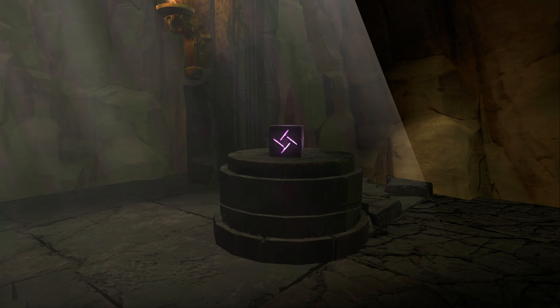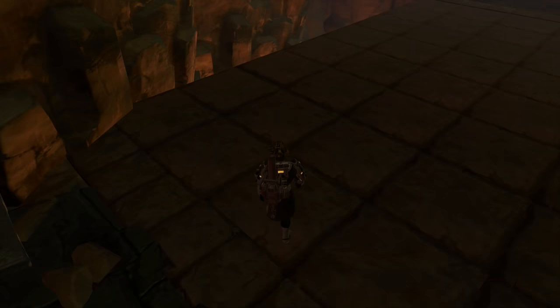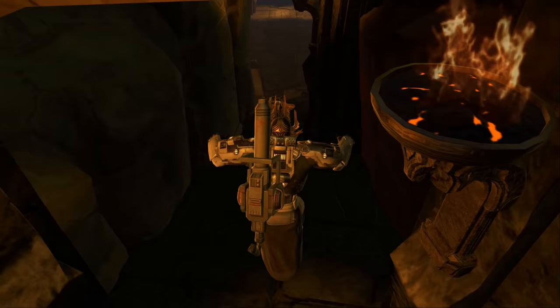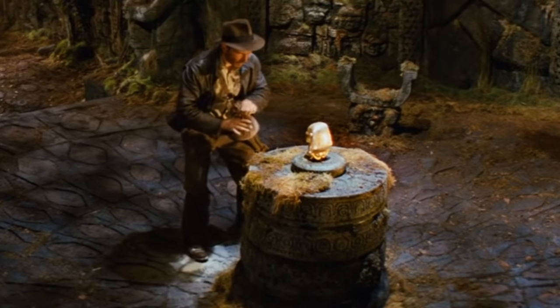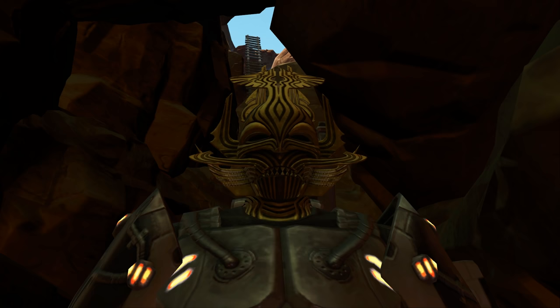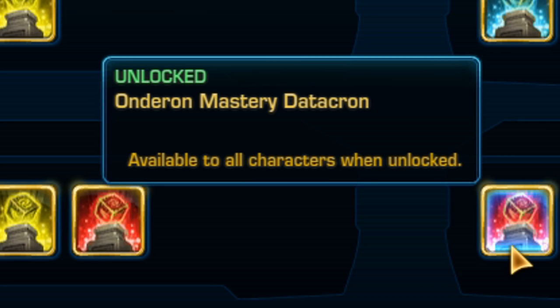Indiana Jones Datacron: This entry refers to a datacron found on the planet Onderon that requires players to complete a jumping puzzle dealing with memorization and spiky obstacles. A datacron is an object that offers permanent stat increases; to get the bonus stats you must reach the object and escape without dying. It is very reminiscent of the scene in Raiders of the Lost Ark where Indy steals the Golden Idol while facing traps and dangers. I personally tried this entry for the video — let's just say it's quite difficult.